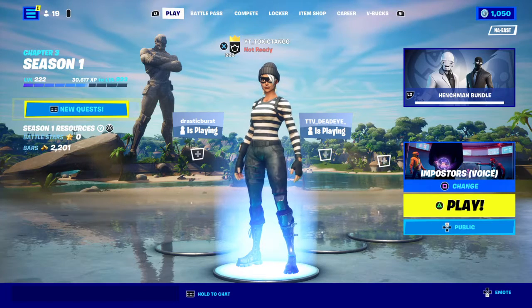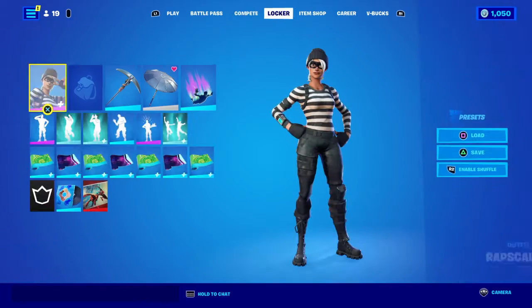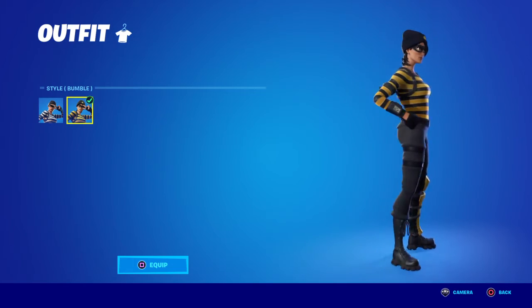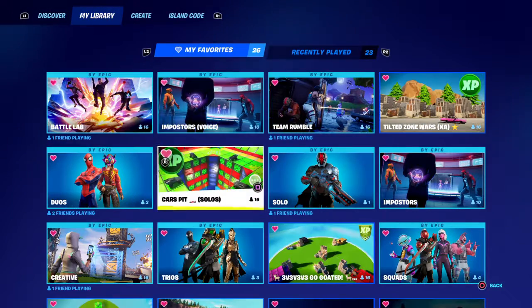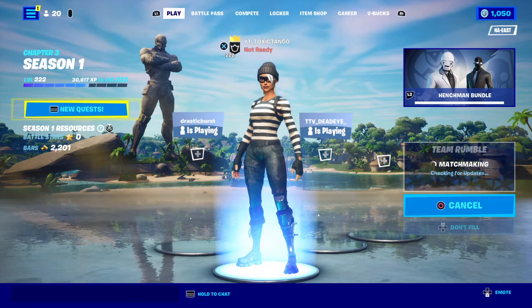Hello everyone, welcome back to another gameplay review, this time on the Rapscallion skin. The Rapscallion skin has two styles: gold and black bumblebee, and default. So this is bumblebee, and this is default. I'm going to do a gameplay review on this skin, so let's go into a Team Rumble match and see how this skin is.